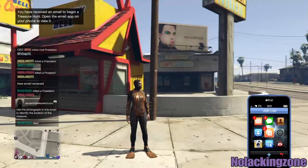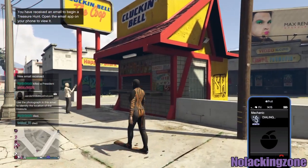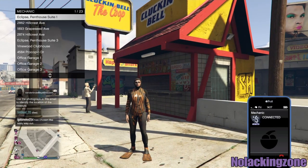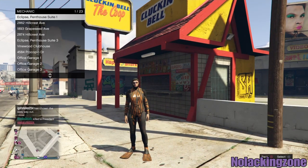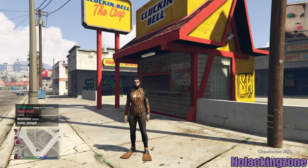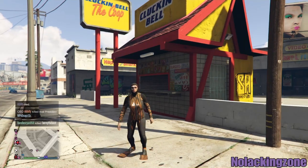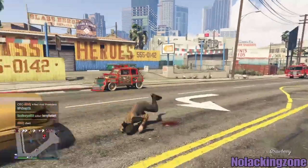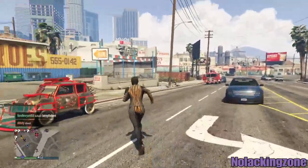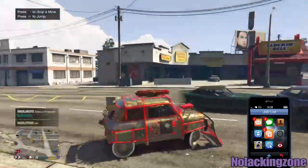From where you spawn, call out the car you want to duplicate — you need a Future Shock. This works on every console, even PC. Call out your Future Shock because it sells for 1.7 to 1.8 million every time. You duplicate it and then sell it. Once the car is called out, pull up your cell phone first and then enter the vehicle — do not enter the vehicle without the cell phone pulled up first.